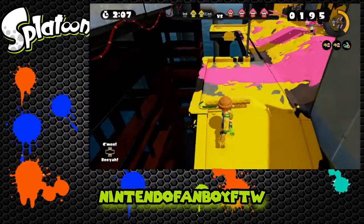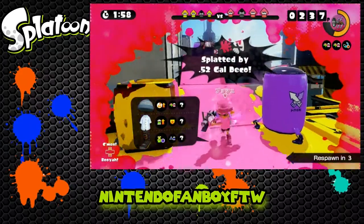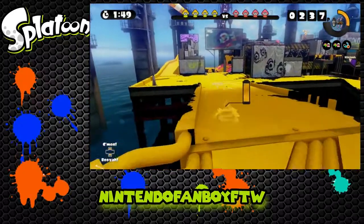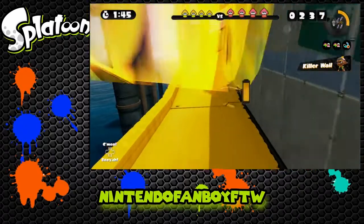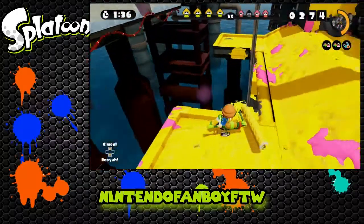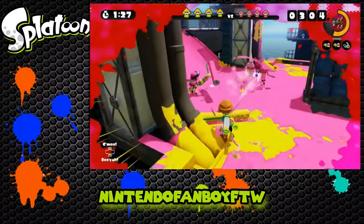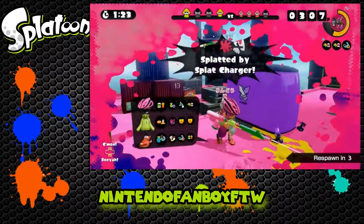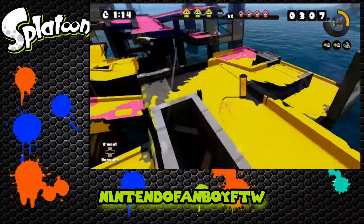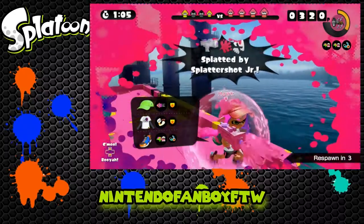I can only guess it's hardware limitations because of the intense buildings and flashy effects in Inkopolis - but they've got 60fps running with eight players in matches, so I don't understand why the hub world runs like that. It almost looks like my Wii U is malfunctioning. If you guys are getting the same issue, let me know in the comments. I'd rather have 60fps everywhere than 30fps in the hub, especially since you'll spend a lot of time there upgrading.